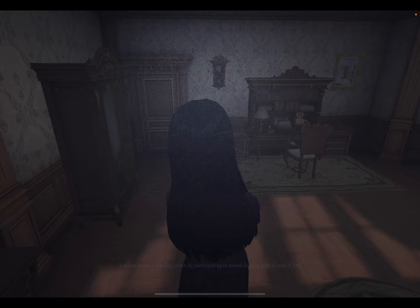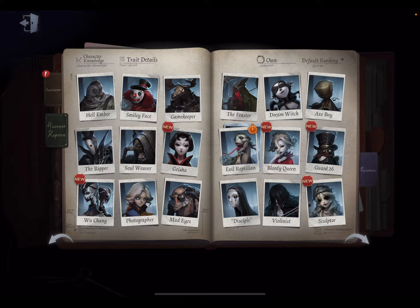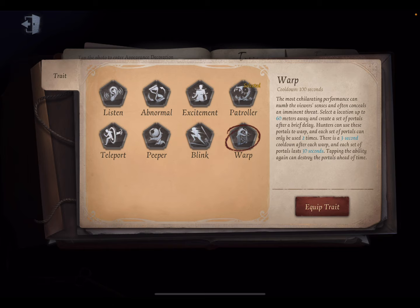The next section of the guide is the best persona and trait to use for her. For Dream Witch, the two traits you can use are Patroller and Blink. Warp may be good on her, but her chase is not great and warp isn't the best chase trait. It's very new to the game so it may end up being good, but as of right now Patroller and Blink are the two starter traits you'll have.